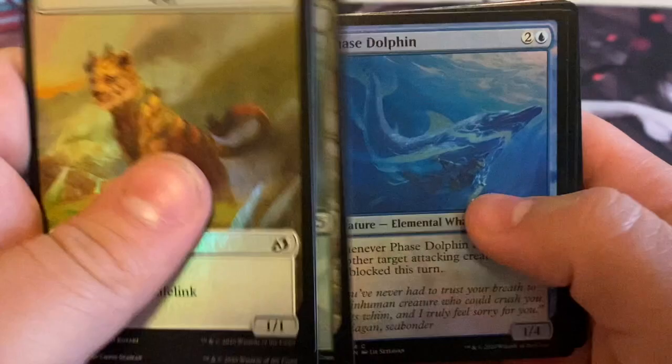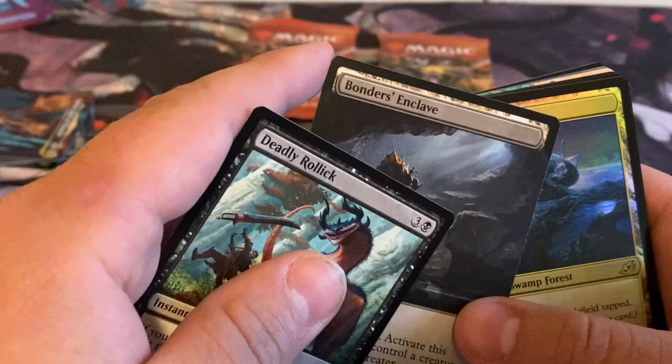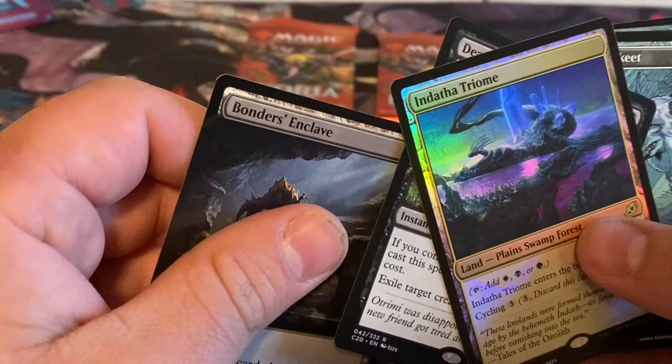Bonders Enclave — is that a little damage on the corner? Come on, man. Indata triumph. It's like 25 bucks a pack at the stores and you come at me with that crap, get out of here. At least it's not like that thorn-a-bell drain with a messed-up card in the front every single pack.